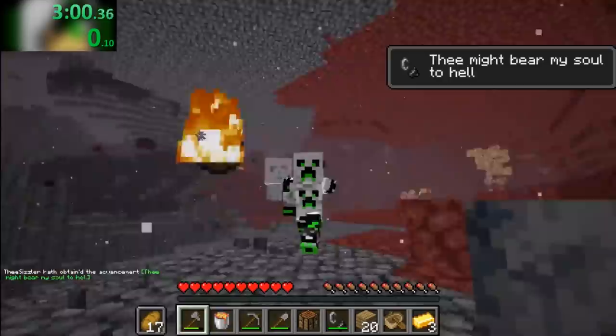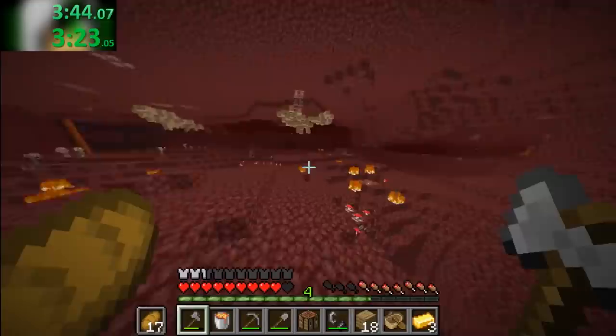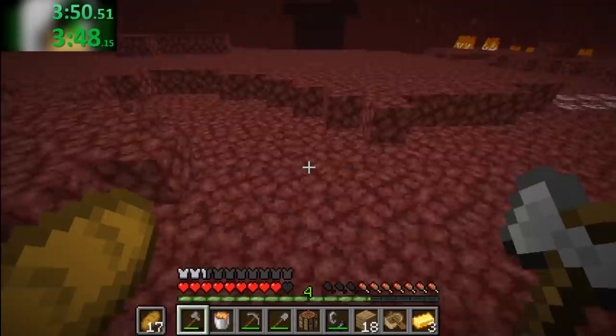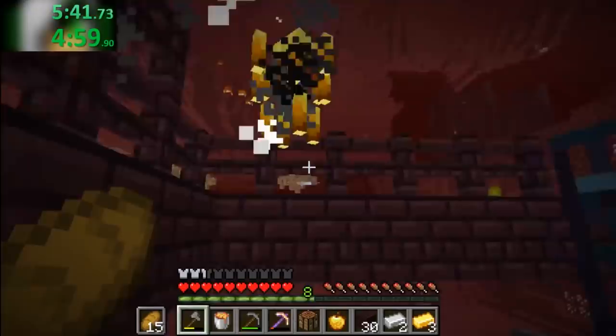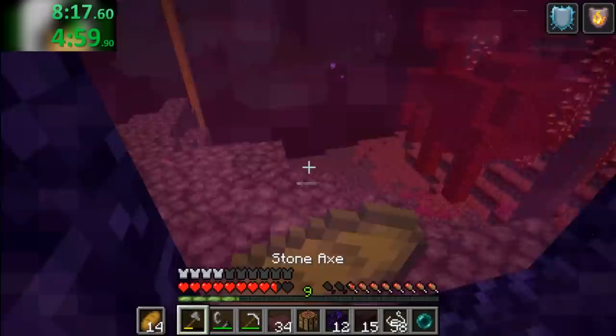After a bit of running, he saw a nether fortress in the distance — but that's not all. The part of the fortress that was poking out was the blaze spawner, and upon closer inspection, he discovered a treasure bastion right next to it. Playing the fortress first, he got pretty good drops, and was off to the bastion before 6 minutes. At the bastion, he got very solid trades, and was out of the nether at 8 minutes and 20 seconds.